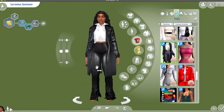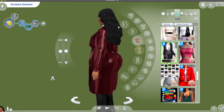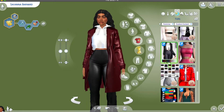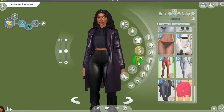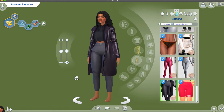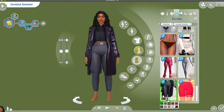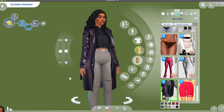The next outfit we have is this black trench coat. It's super pretty and has a hoodie. My favorite swatch is the burgundy with white — how cute is that, and it's super long. I just love the material. Here are the leggings that go with this set — it looks like a faux leather material. The jacket has a lot of swatches.